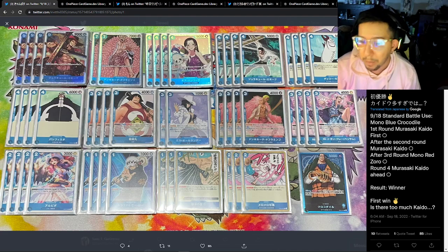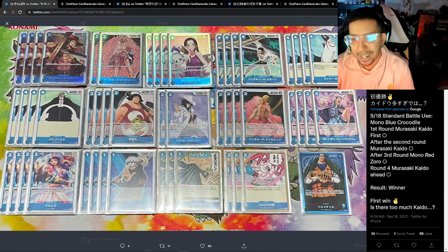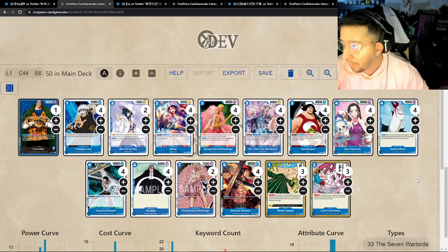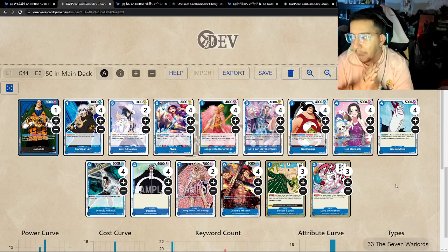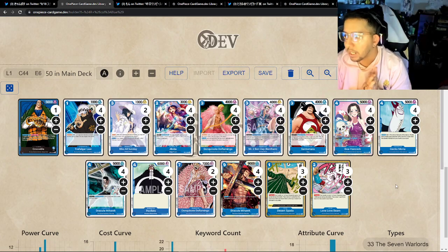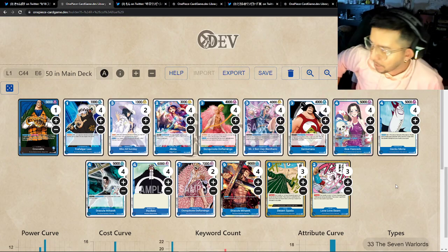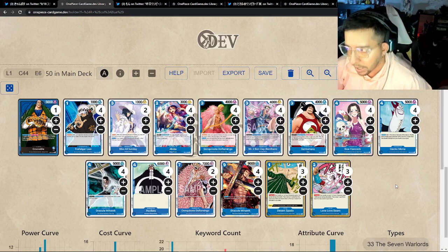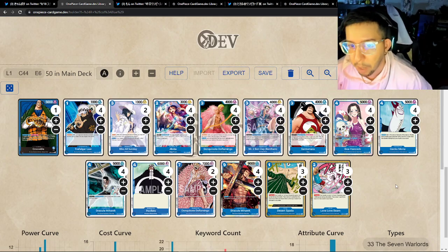We have a mono blue Crocodile deck. They went four wins, three matches against Kaido, and then three matches against mono red — I'm guessing regular Kaido. Things that jump out at me right away: four nine-drop Mihawks. They fought three Kaidos, so this is likely a meta-specific tech — they saw a lot of Kaidos, probably a lot of Kings, and Mihawk absolutely ruins King, so I think that's the reason behind it.